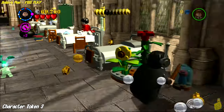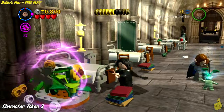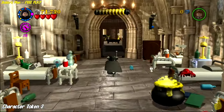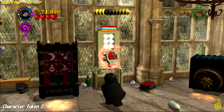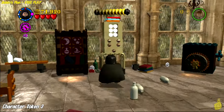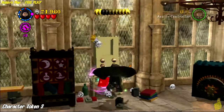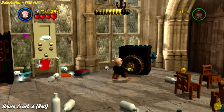Character token number three is actually in the next room — it's real simple. Run back there with a dark arts or dark magic wizard, in our case Professor Snape, even though we've got our earmuffs on. You'll notice this little machine — it's almost like one of those old fortune-telling machines from the early days. Use the dark magic and then smack it one more time to grab that last character token.